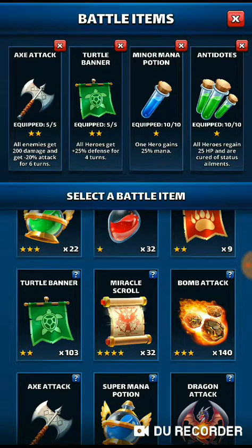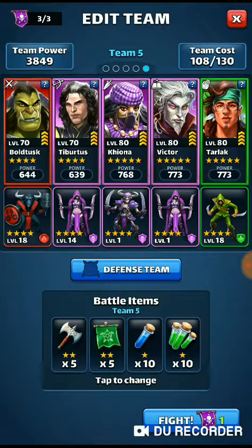The axes are for lowering their attack, the defense brings up your defense — together that makes your team a lot tougher than it would normally be. Mana so we can charge up certain attacks, and antidotes to shake off the blind. Our team focuses on upping attack. When you build a mana team for Titans, you want to up attack, lower defense, color stack as much power as you can, and if you have Wukong or Tarlac, put those in the mix too.